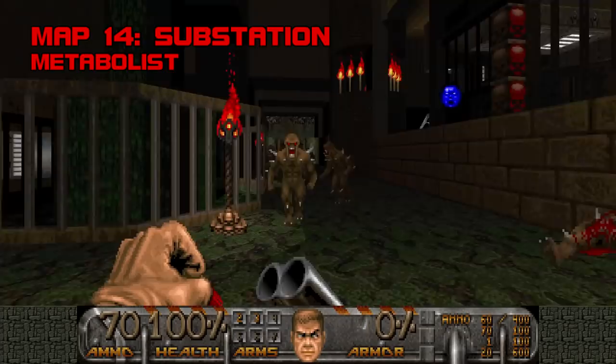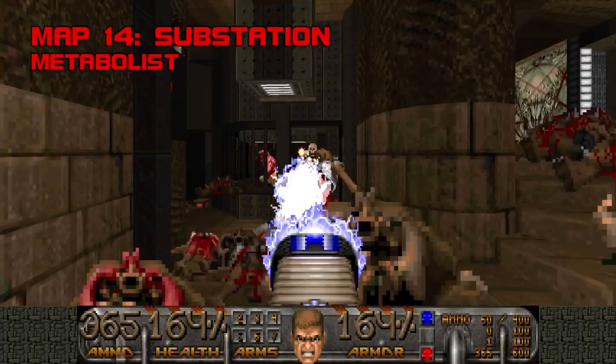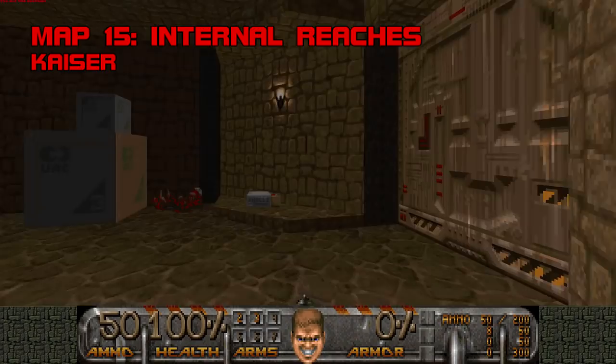Map 14, Substation. This is easily the happiest I've ever been to see Sam Metabolist Woodman's name. Usually it means I'm about to get my behind handed to me, but in Community Chest he's here to let the player blow off steam. Grab the red key and don't worry about killing the barons and hell knights in the courtyard — because when you get the blue key, two archviles teleport behind you, starting up a satanic jamboree outside. A golden opportunity to flex that plasma rifle. Substation is a timely recharge: simple, quick, and deadly. Grade: B, Difficulty: B.